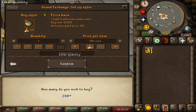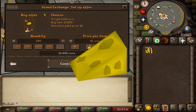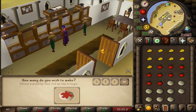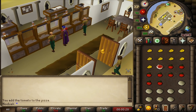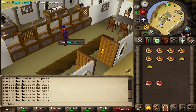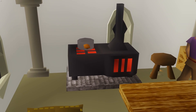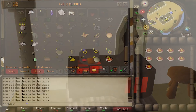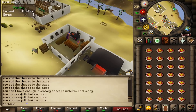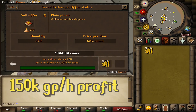The last cooking method is making and cooking plain pizzas. You need pizza bases, tomatoes, and cheese with at least 35 Cooking. Withdraw 9 of each and first combine tomatoes with the pizza base, then add cheese to create uncooked pizzas, then cook them — best done at the Al-Kharid range. You can make and cook around 570 plain pizzas per hour, yielding around 70,000 Cooking XP and close to 150,000 GP profit per hour.